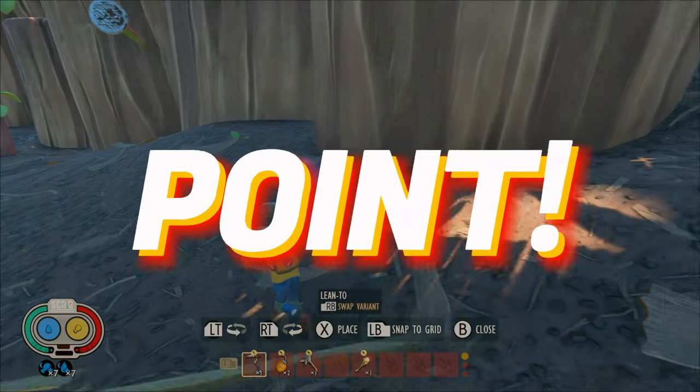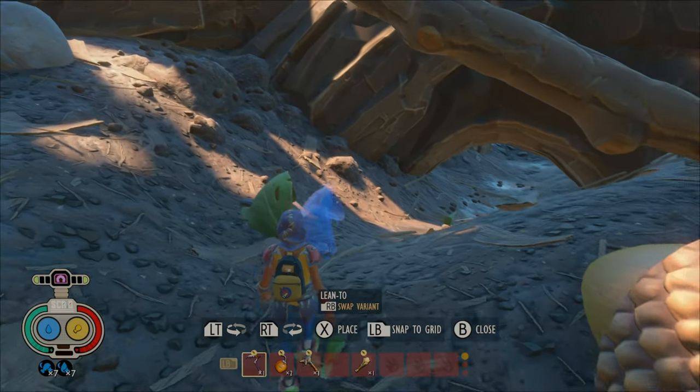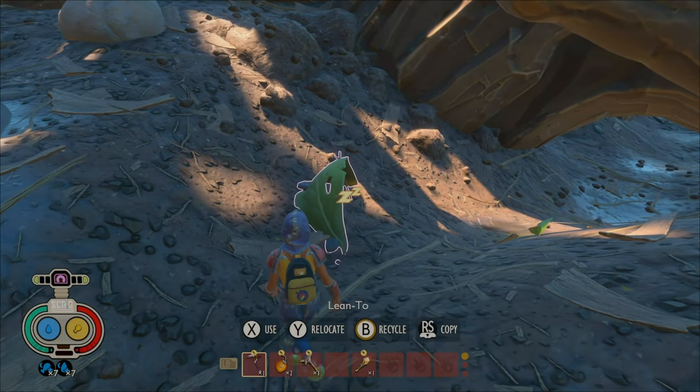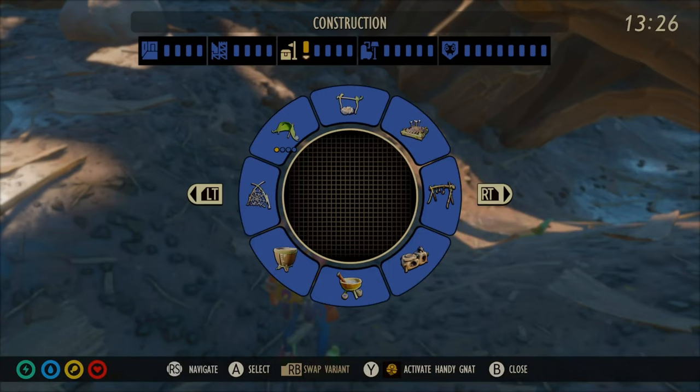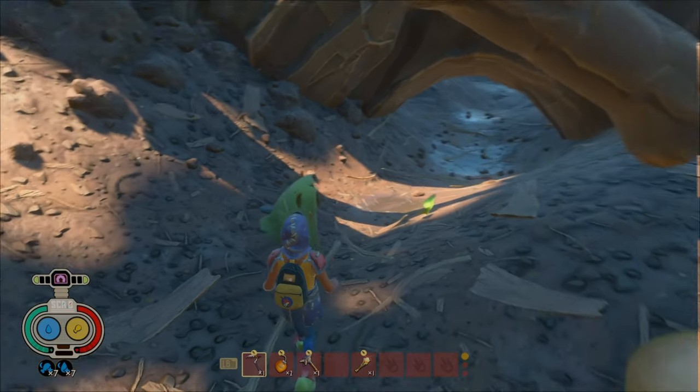Set your spawn point. Build lean-tos everywhere you go. Setting your spawn point makes it easier in case you end up dying, or you end up on the other side of the map, which just requires more running.